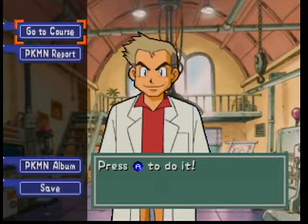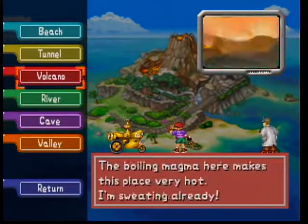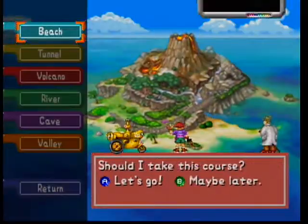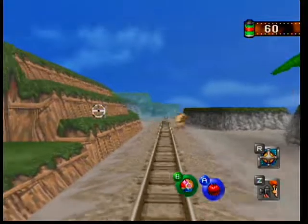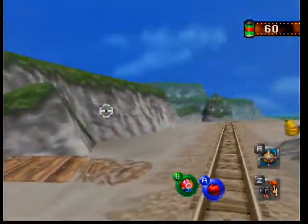Hey everyone and welcome back for episode 6 of Let's Play Pokémon Snap. Last time we walked in on Professor Oak at his vacation cottage where he told us to go take pictures of things that look like Pokémon. He also gave us the ability to go really fast in our Zero-One vehicle. So we're starting right here at the beach, focusing on getting those Pokémon signs and fast-forwarding through the rest of the level.